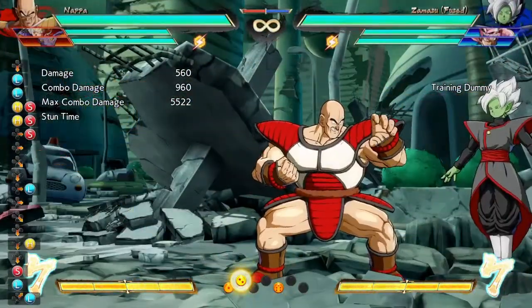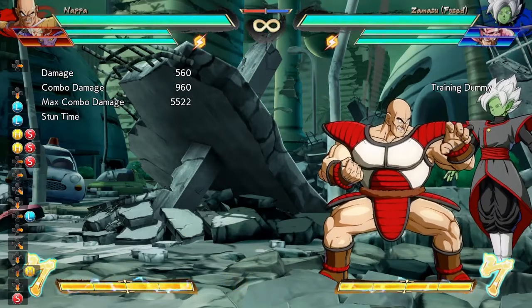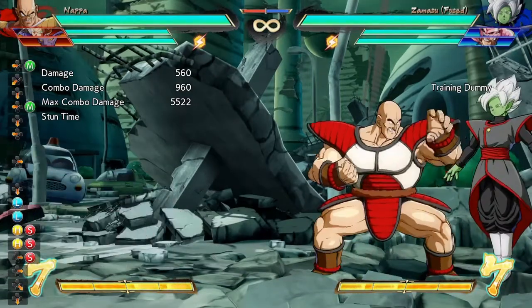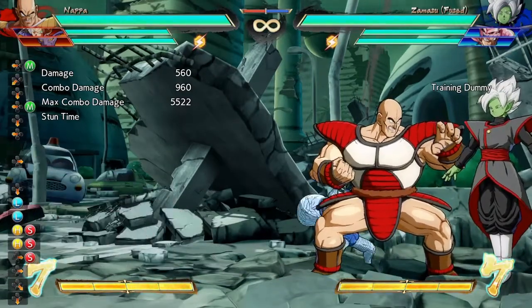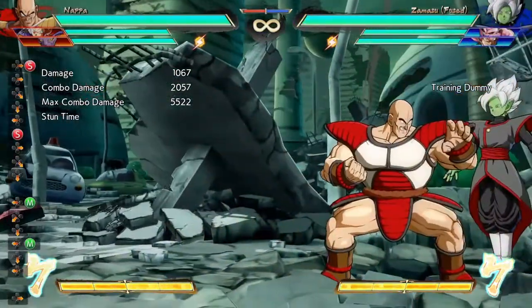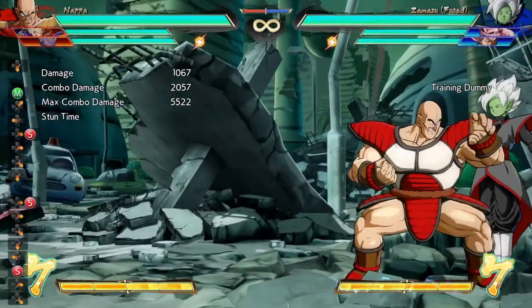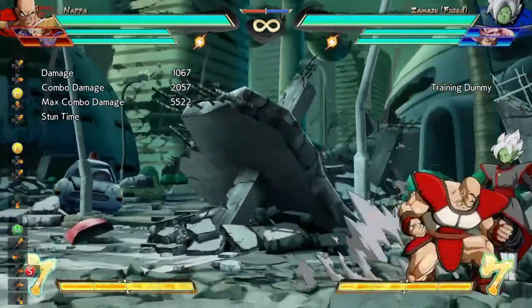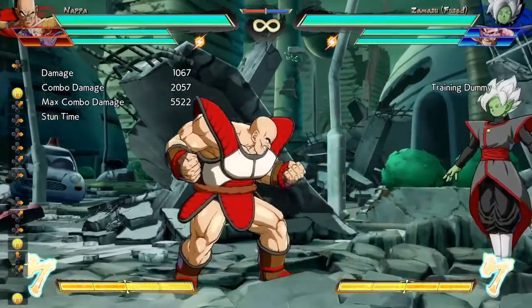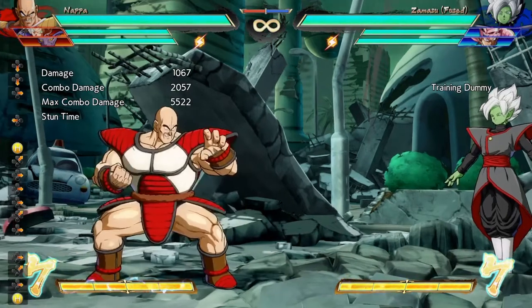Another restand option: you don't have to use the Dragon Rush. You can use the Blazing Storm as well. If they get hit and you time it right with Blazing Storm, you'll send them up, they'll tech up, and you can cover them and restart your pressure to do more damage. Napa is one of the craziest two-touch characters in this game — if you let him do whatever he wants, you're going to get run over.